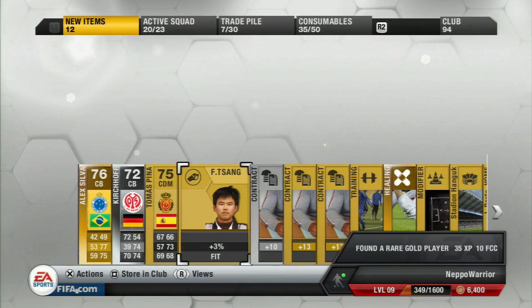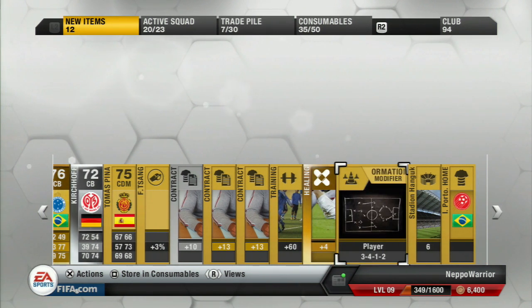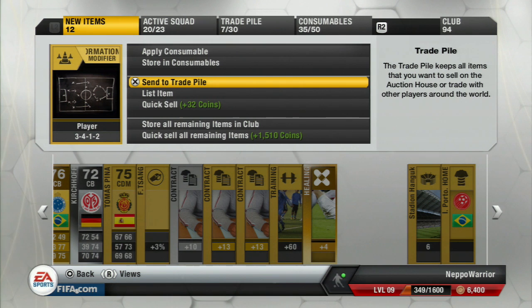Not very good in terms of players, but we do get a pretty damn sweet Formation card. We get another 3-4-1-2 card, as you can see on the screen right now. So that's going to be good for us. We're going to be able to apply that to one of our players and maybe get ourselves up into the mid-90s for chemistry. But the rest of the pack was pretty damn worthless.